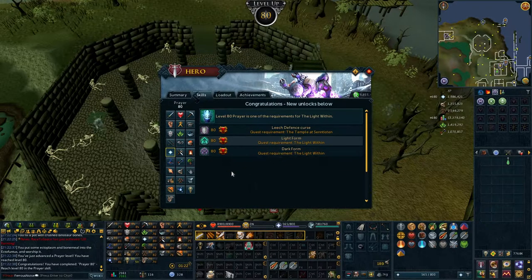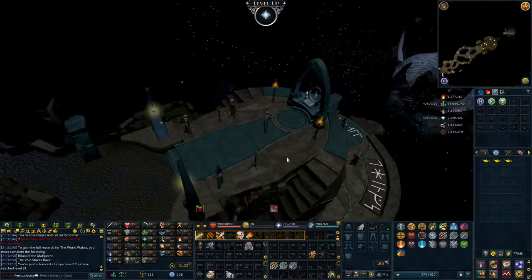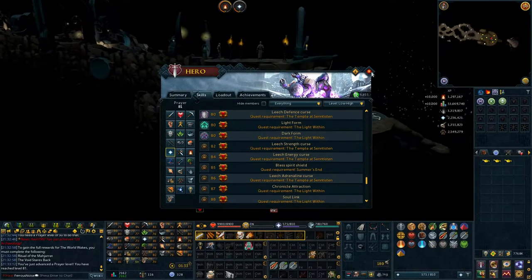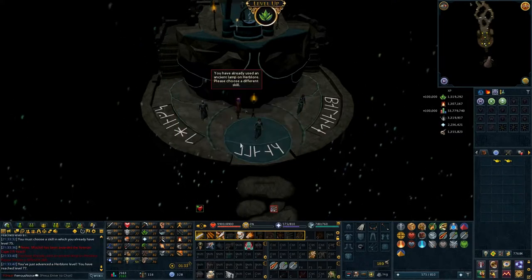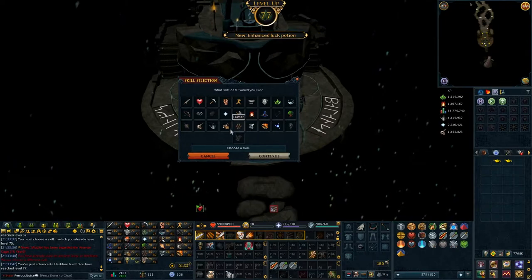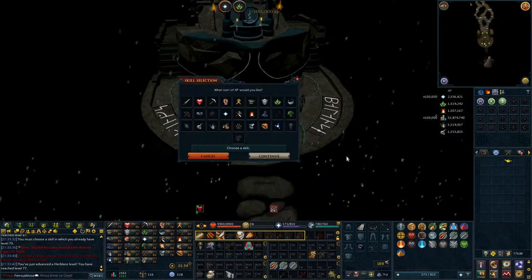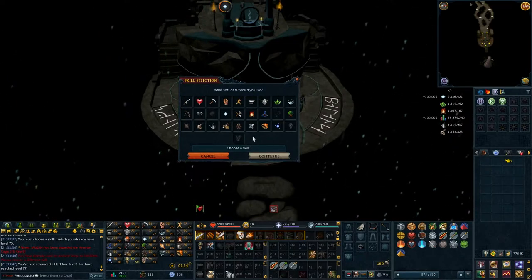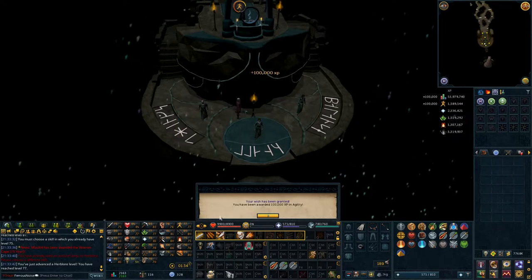You may be wondering why we got 80 prayer. Well, it's not just because it's a requirement for The Light Within. We can claim this lamp from the Gathixian Druid that gives us 250,000 prayer XP if we have 80 prayer — he's been holding onto it this whole time. Apparently he had three lamps we never got before, so we can use those on skills as well. They give 100,000 XP each, but you can only use each lamp on a skill once. We're sitting on 100,000 Herblore XP I totally forgot about. So we use them on Herblore, Prayer, and Agility — because training Agility is terrible.